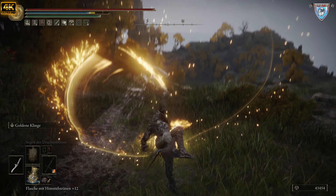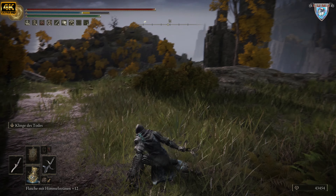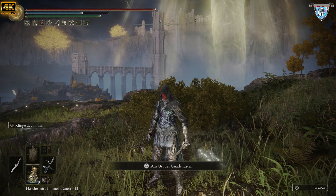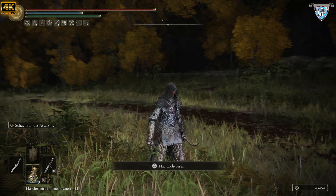Das ist Heiligenschaden — Halleluja, Schwester. Oder ihr wechselt zur Schwarzen Klinge, die auch Götter töten kann. Mit der begann ja alles hier, mit dieser geformten Schwarzen Klinge. Das ist ein ganz normaler Dolch, den habe ich auch mit einer Kriegsasche.